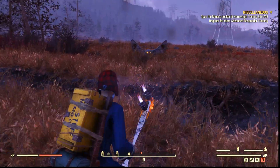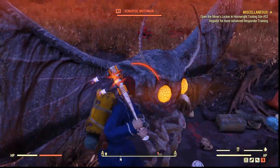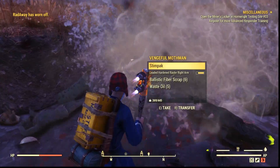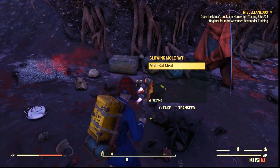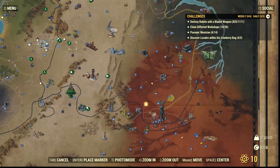Make sure to kill it quickly because sometimes it disappears. One or two I found just disappeared into thin air. They die in pretty much one hit, which is pretty anti-climactic since it's not something you find every day, at least not for me. And that's how I found my first Mothman in the Cranberry Bog region.